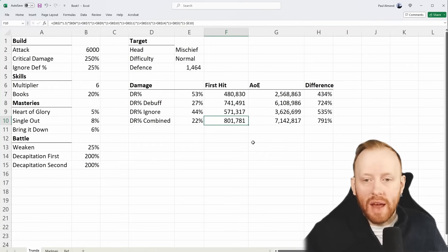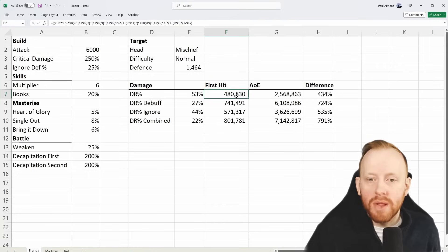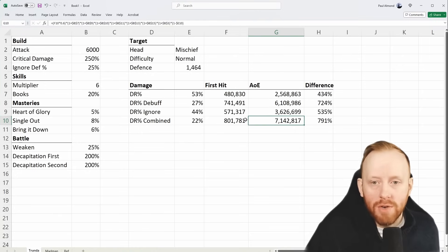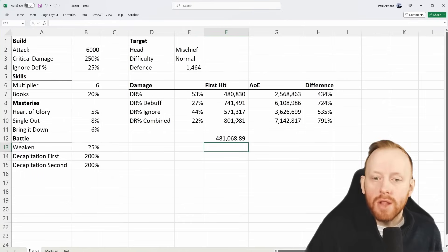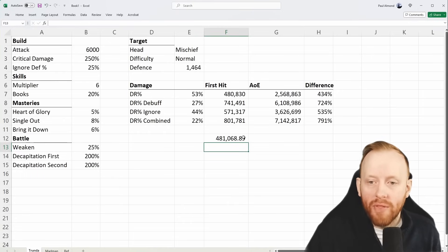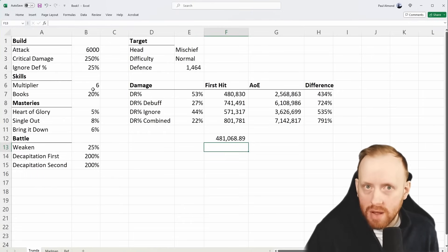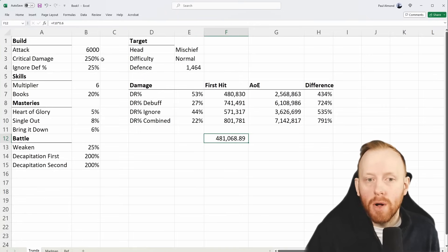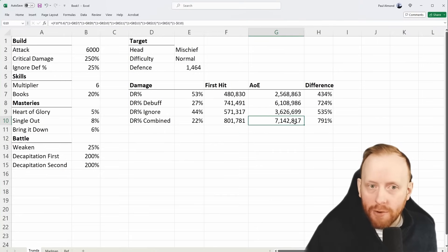That's the first set of multipliers. For the second attack we need to take 60% of this. Let's go with the 800,000 — 60% of 800,000 means our raw damage is going to be 481,000. So we're not going to do 6,000 times 1.5 times 6 as a multiplier — we're now going to multiply everything we just multiplied by 481,000. That is where the scaling is coming from.